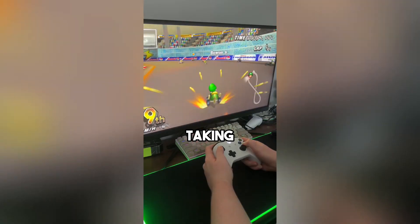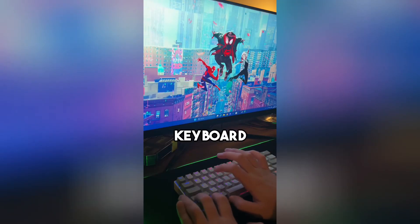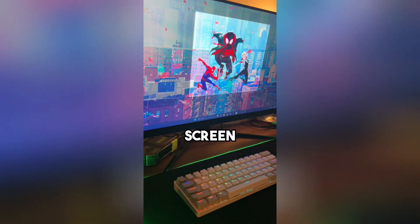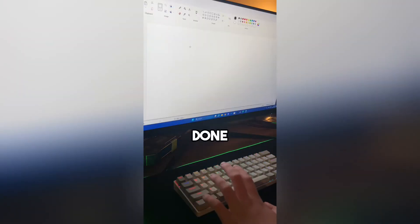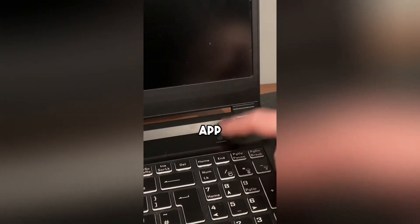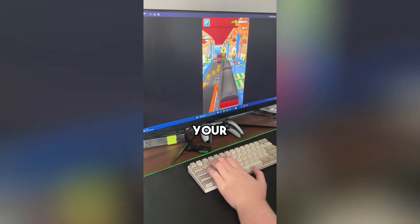Here's a PC tip for taking screenshots. On your keyboard, press Windows, Shift, and S. Next, select a part of the screen you want to screenshot. Once done, press Ctrl and V to paste your screenshot.